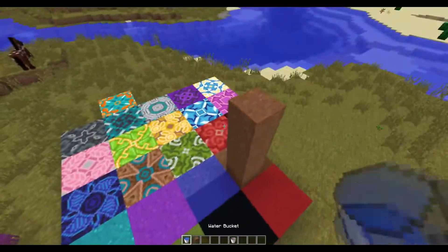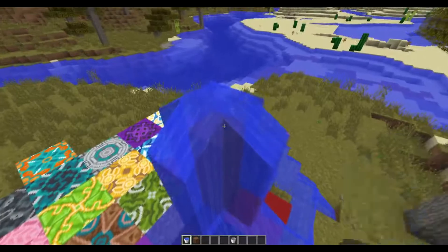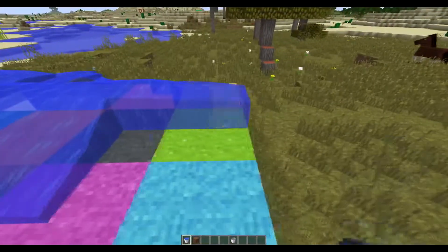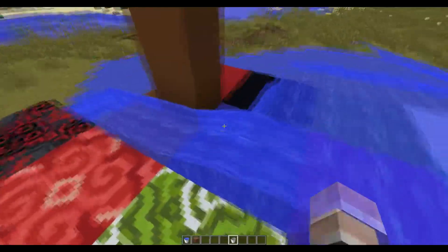The cool thing is that once you put the water on it, it works like a regular block. It has regular block physics — it doesn't fall with gravity anymore or anything like that.